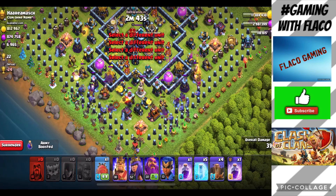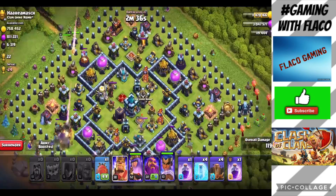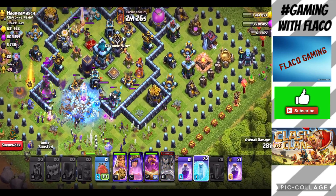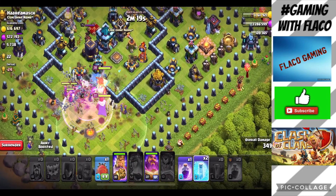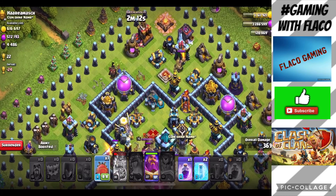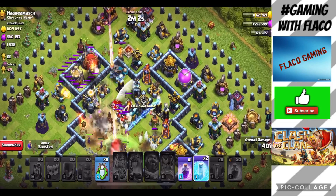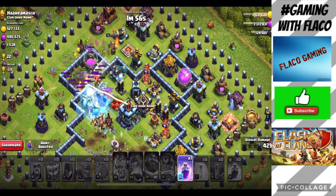Let's take from the bottom — drop the bowlers, drop the witches, drop the wizards behind, drop a freeze spell there. You could probably get away over here. Drop the Barbarian King, the Grand Warden here, drop an earthquake spell, a freeze spell there. We managed to break in and got the elixir and that part of the gold. Drop a rage spell there. My Archer Queen is out. We're probably gonna get a star — we still got a good chance because I got some troops in my CC.